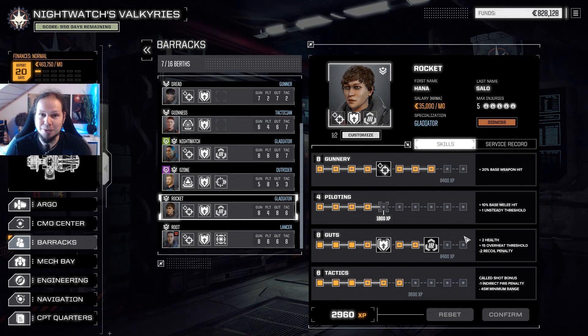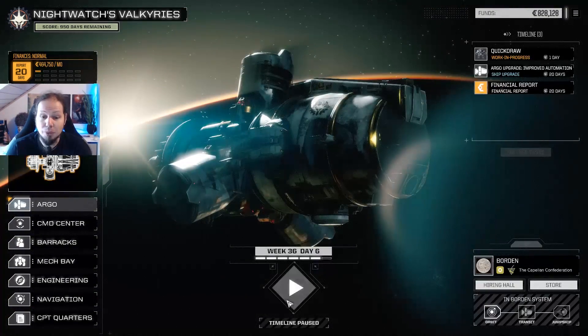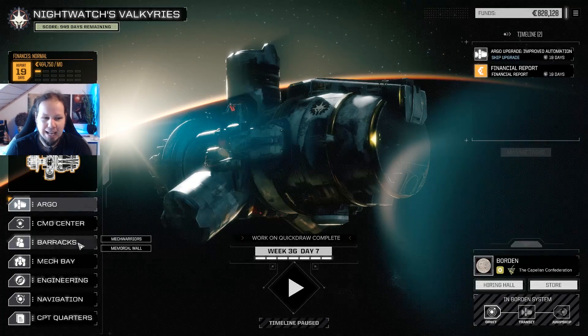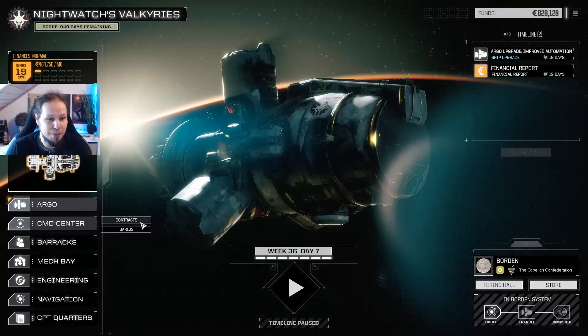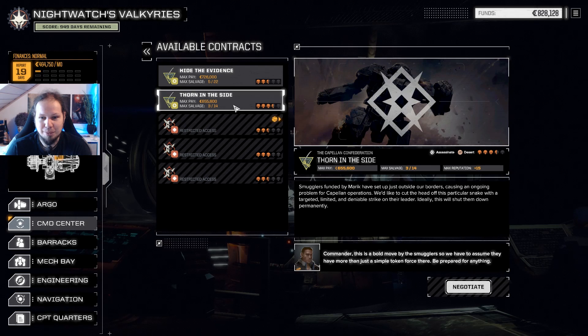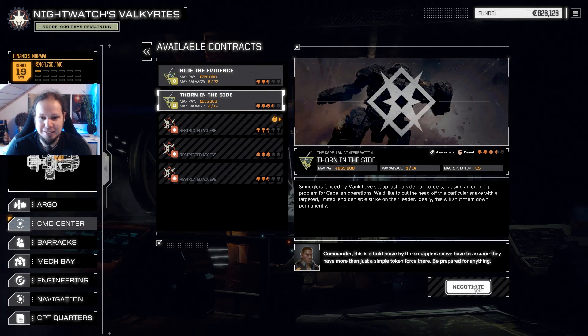Alright guys, so we wait for three more days, one more day to the Quickdraw. There we go. We are fine, Darius. We have still a lot of Mechs that we can just sell. Now, Command Center, Contracts. Gonna go in and play the 3.5 Skull assassination mission. Let's go.